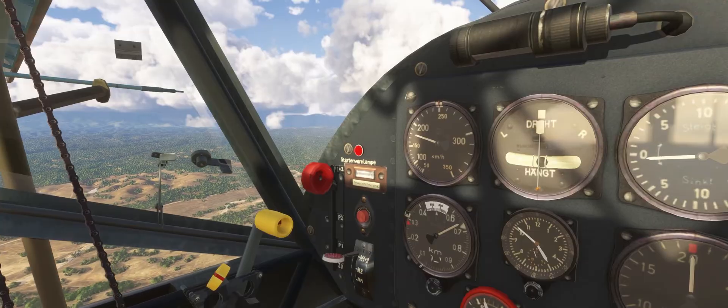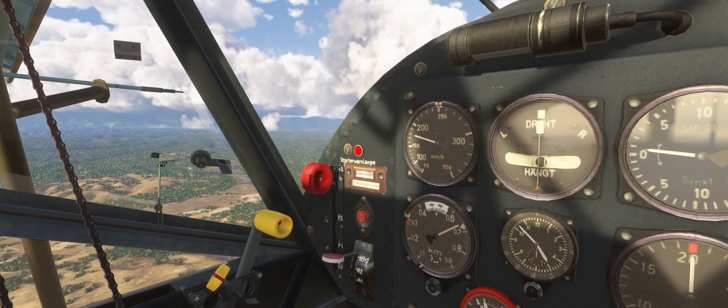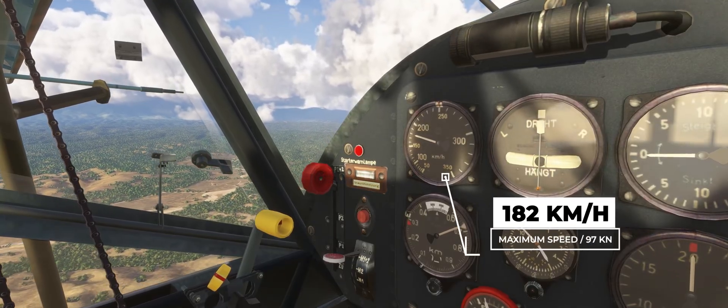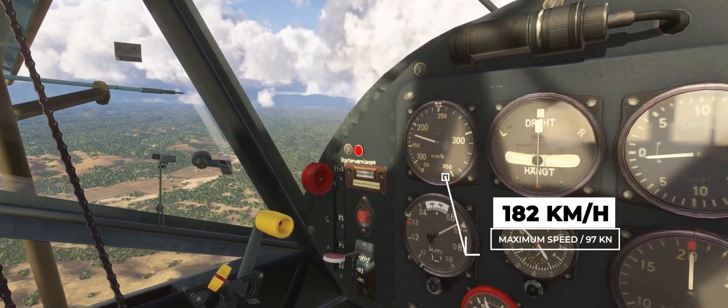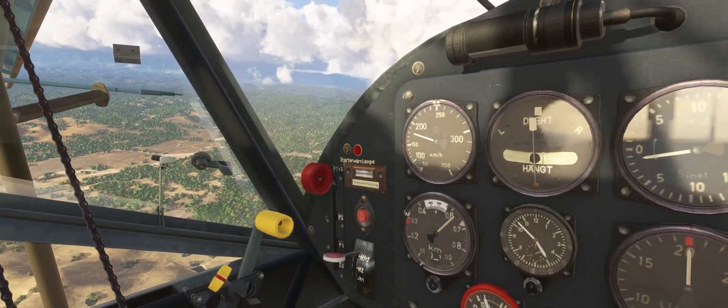Now we level the Storch at 2,000 feet and accelerate with minimal weight and no wind. We manage about 180 km per hour. This value also corresponds almost exactly to the maximum speed values that we found on the internet.